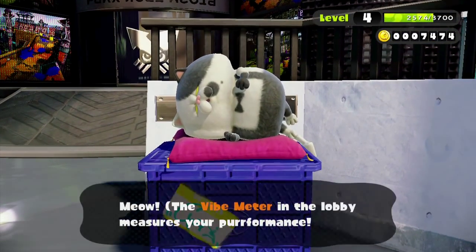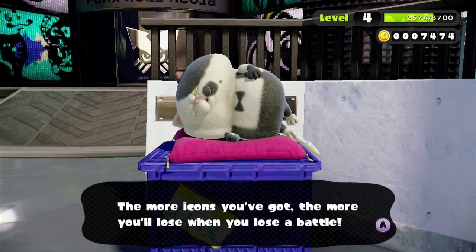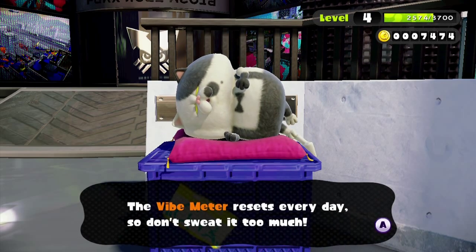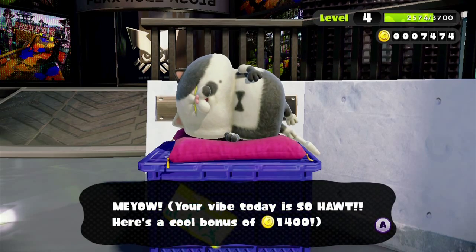When you're finished playing, visit Judd in the plaza. He'll reward you gold based on your vibe meter ranking. You get 100 gold for reaching the toasty rank, 300 gold for the smokin rank, and 1000 gold for the so hot rank. That means if you've plowed through all the ranks, you'll earn a maximum of 1400 gold.